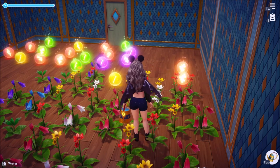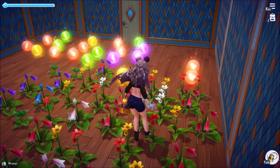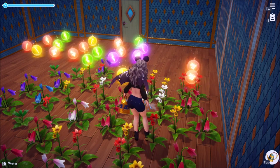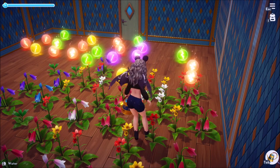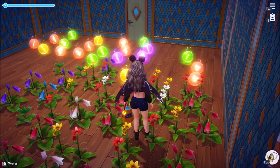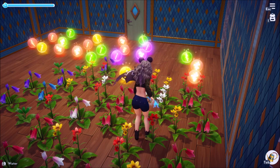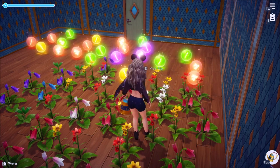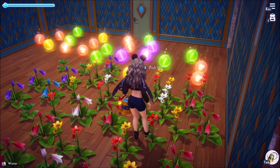It does seem like once they start spawning memories, they spawn a bit more frequently. I'm on watering number 10 already and we don't have a memory, whereas earlier we popped out three memories within about 10 waterings. There's another memory! The only other thing to keep in mind is this trick will only spawn memories you get for watering flowers — it's not going to give you other types of memories that require different tasks.